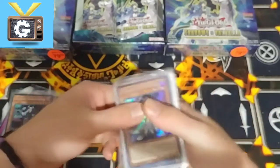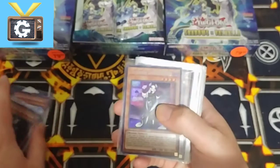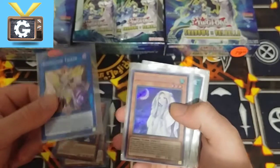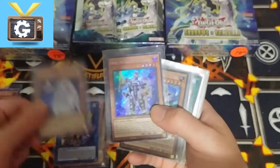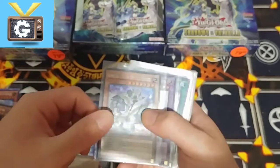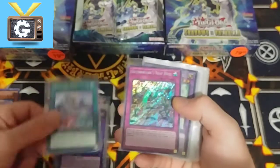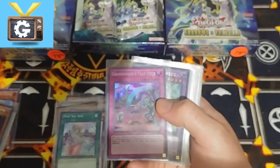Now let's go to the main stuff. In total we got three of these — one Axis Code Talker, another Ghost, another Girsu, another Gizmec, the Plunder, the Deep Sea, and Gravedigger.